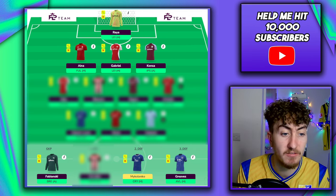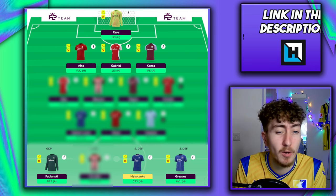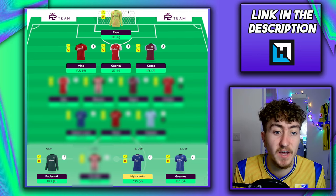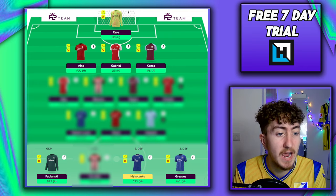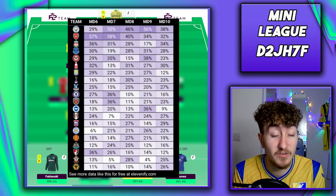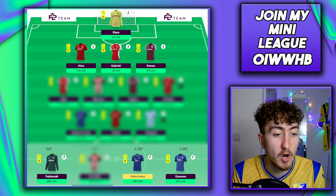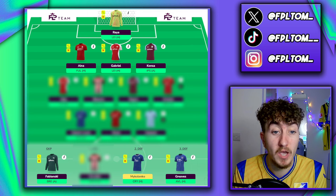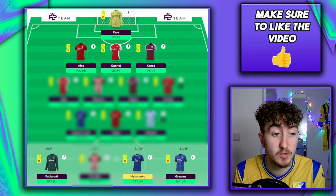For the other defenders on the bench, we have Mykolenko and Greaves. Mykolenko is currently at 4.4 million — be a little cautious, but there's only 0.1 million difference. If you've got a bit more budget you could stretch to a Rico Lewis, which could also be a viable bench option. The 11FI data is really good for Everton over the next few weeks, and if Branthwaite comes back that could be a real cheat code into a great defence with lots of clean sheets. Greaves is a 4 million option — there's a choice of 4 million defenders, but given Brentford play a back five, going for a more nailed 4 million defender makes more sense.